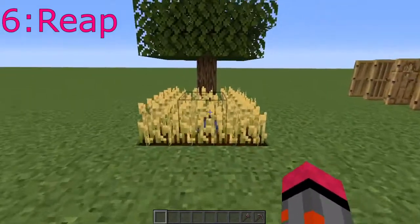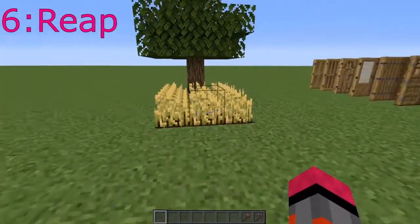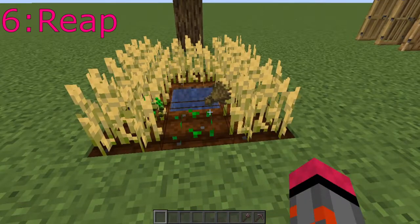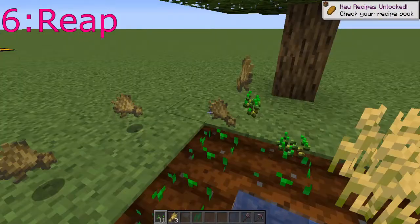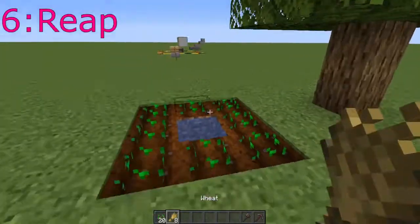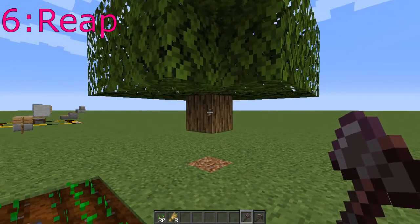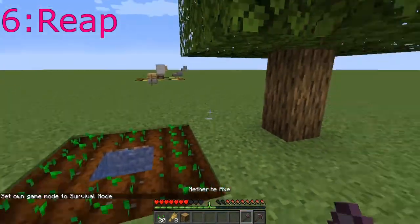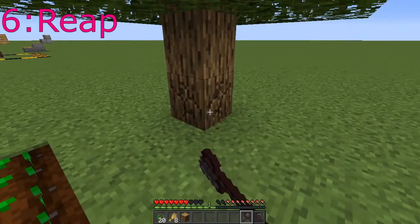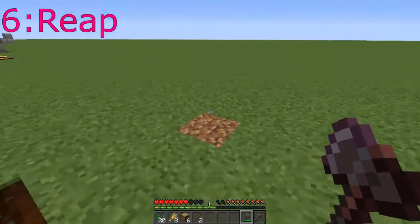The sixth mod on this list is the Reap mod. It adds two features. The main one I'm including it for is the replanting feature — if you simply right-click on a fully grown crop, it gives you the harvest and replants it immediately. You can just keep right-clicking and as long as you point at one of the blocks, it just replants it perfectly. The other feature it adds — though I'm not 100% sure it should be in the game — is that if you break the bottom block of a plant, it breaks the whole thing. This mod doesn't add fast leaf decay; that's a separate mod, but you could see it active again here.